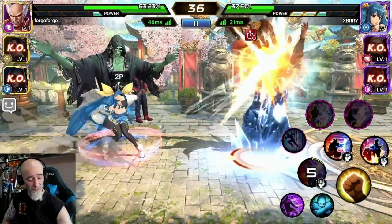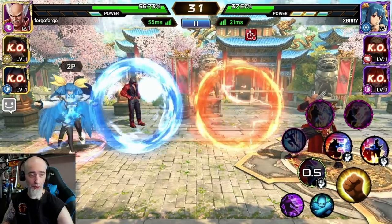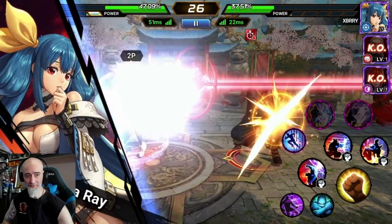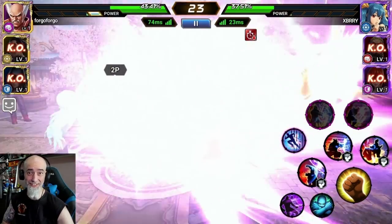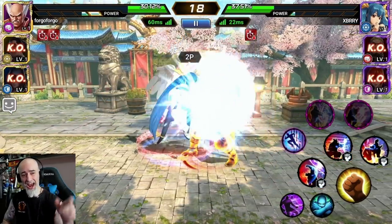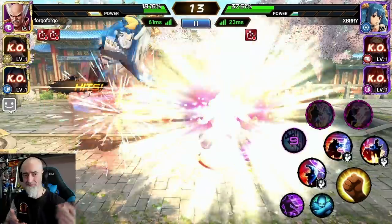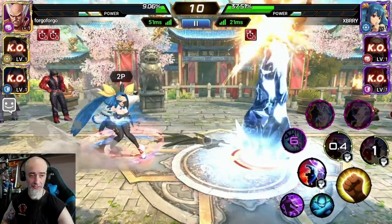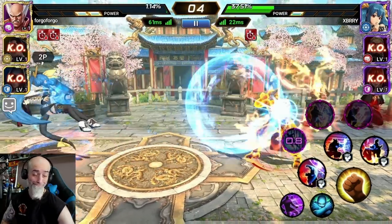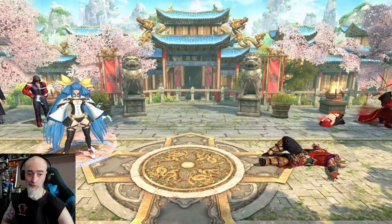A lot of Dizzy's skills also knock you up in the air. Not going to lie — Dizzy's an awesome character but I actually hated her guts after this match. Look at that: the lingering ball there caught me when I went in for my uppercut — nothing I could do. Tough to deal with, really really tough. He's just breaking me down methodically. Shoutout to my buddy — good job, you know. Broken characters.